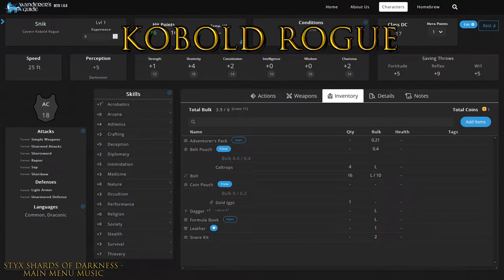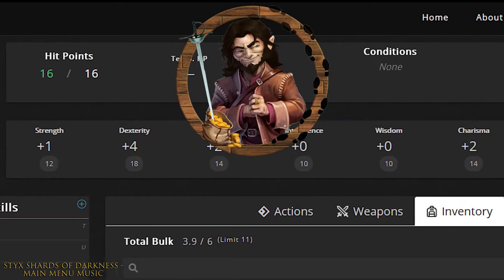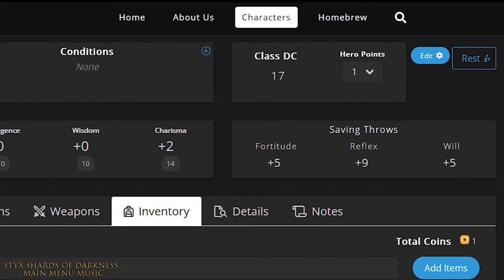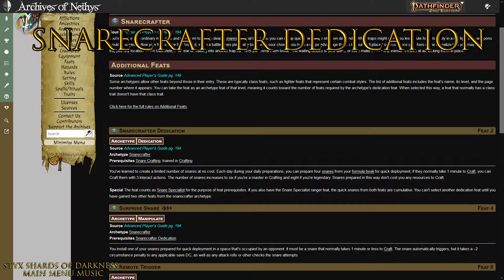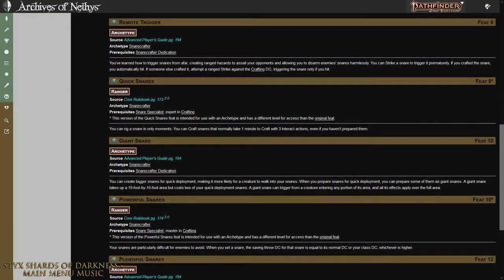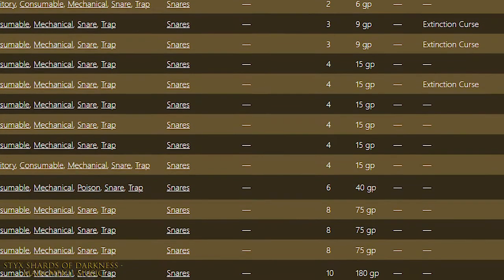When I created this character, I was honestly aiming for another sneaky, small character like my halfling swashbuckler named Gulliver Halfpint, who was a menace in his own adventure. But Snick is sneaky for a different reason entirely — he'll be a snare specialist. The dedication I will be putting feats into is called Snare Crafter, which allows me to make snares at no cost if I know their formula. When the cheapest snare is three gold worth of crafting material, this can add up quickly, especially when I get to the more expensive ones later, as this campaign will go till about level eight or nine.